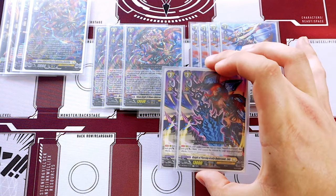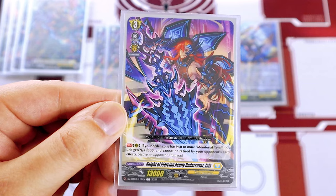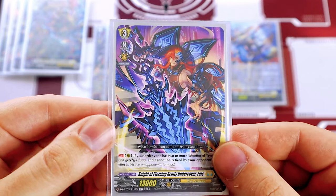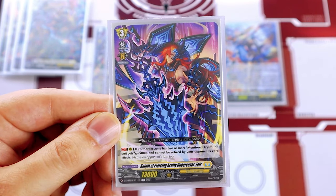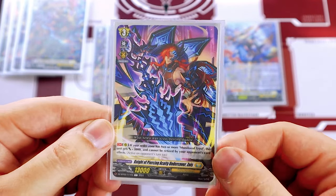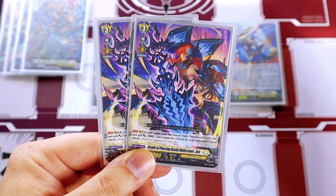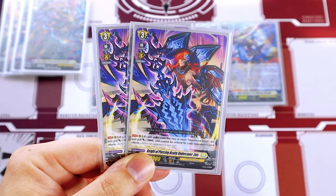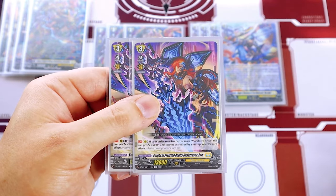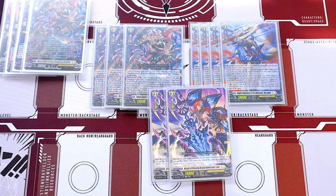Lastly for grade threes, we're running two copies of Zoys. Very simple grade three skill: if your order zone has two or more Tists, this gets 5k and it cannot be retired by opponent's card effects. It's a simple 5k beater, but if you have three Tists, Mordallion gives everything an extra five, so it's a 23k by itself — 33k on Persona Ride. We're only running two in this variant; I've seen lists run three, but I'm comfortable with two.